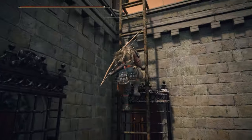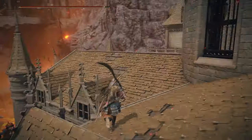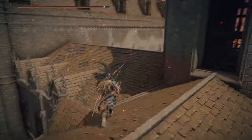After climbing the ladder, look down the southern edge of the roof to find a balcony and an open door that you can jump down on. The door leads into the room where you will find the Albinauric staff.